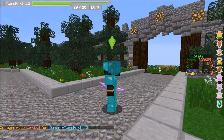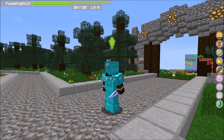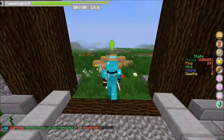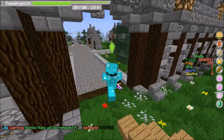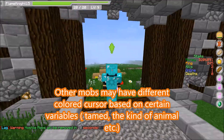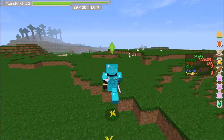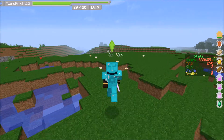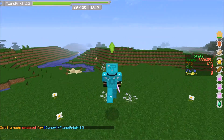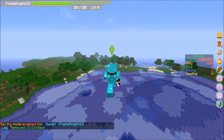As you can see here, it also has a cursor over your head. Green is for neutral animals, and red is for dangerous mobs like zombies and spiders. I'm not sure about iron golems, because they're kind of neutral - maybe slimes too, but I'm not completely sure. Let's fly out here to where I can spawn some entities.